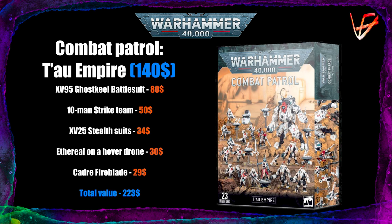The XV-25 Stealth Suits — they are great. They can infiltrate and you can put out a lot of shots with those Burst Cannons and the Fusion Blaster. They are very survivable with their 5-up save in cover and minus one to hit, both in combat and from ranged weapons. No matter what sept or list you are going for, they are probably going to be a great part of that.